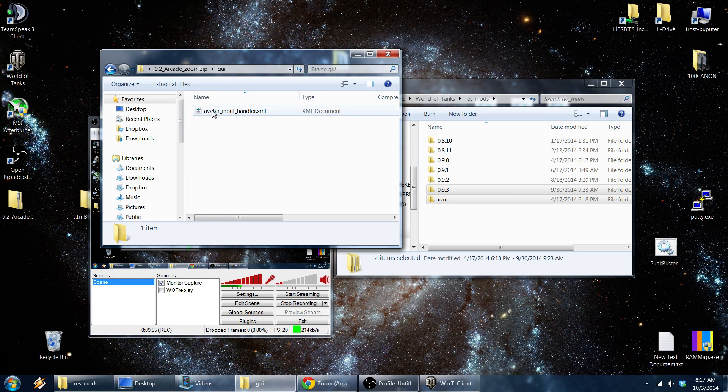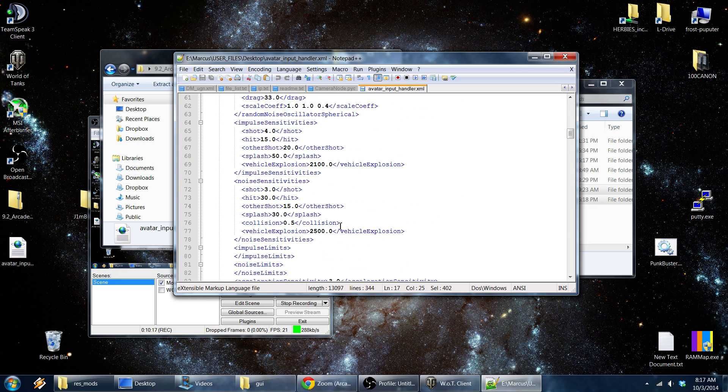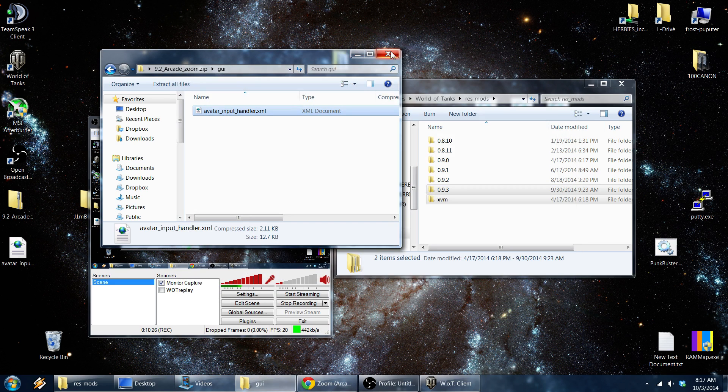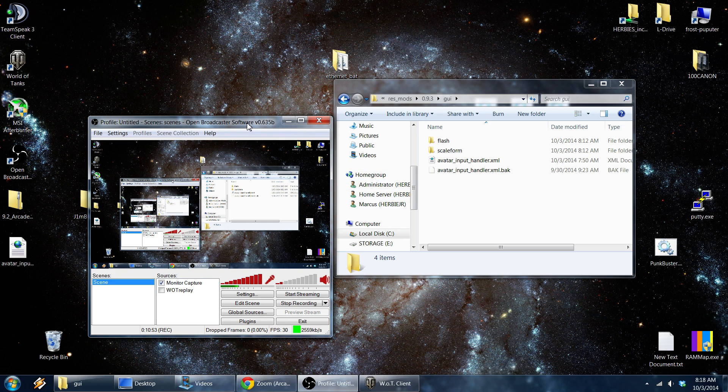This is the file you want to change: AvatarInputHandler.xml. I'm going to put it on my desktop so we can look at it. You can see it has some XML code, and this probably has something to do with the zoom — in arcade mode there's sensitivity settings and so on. I already changed mine, but rather than editing it yourself just take their pre-configured one and copy and replace it into your ResMods folder. That will change all your inputs to allow you to zoom out. You can also learn to edit it yourself to do custom zooms.